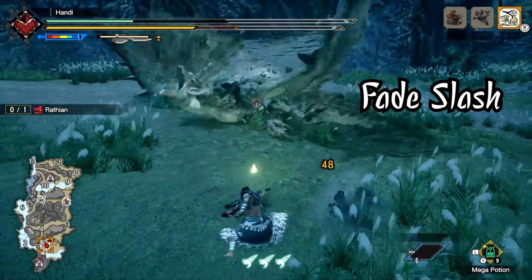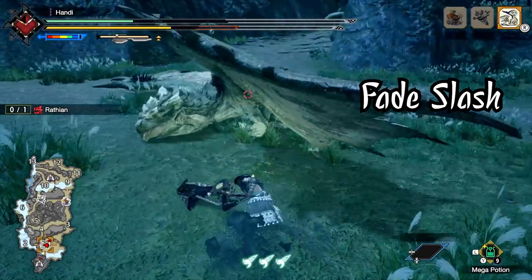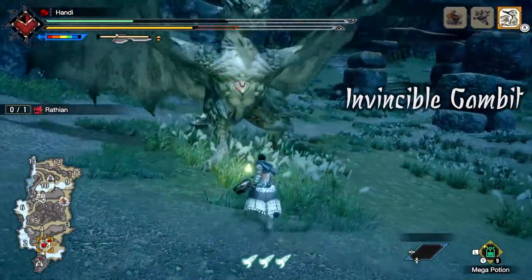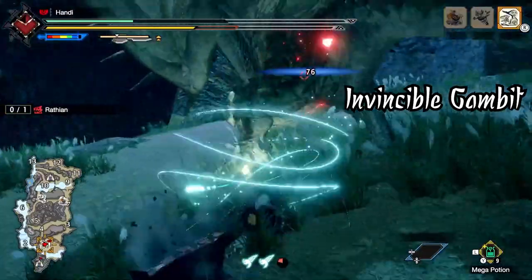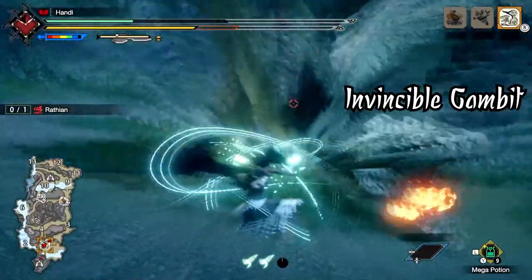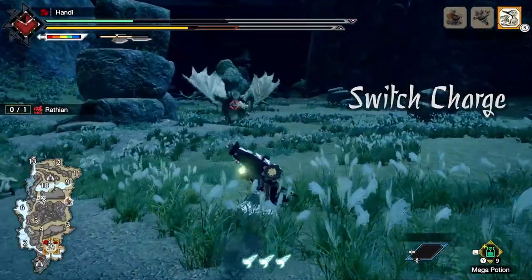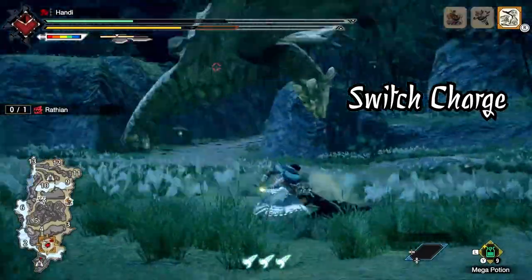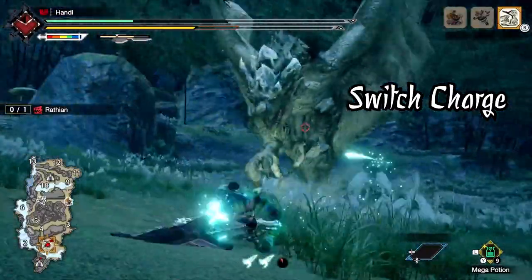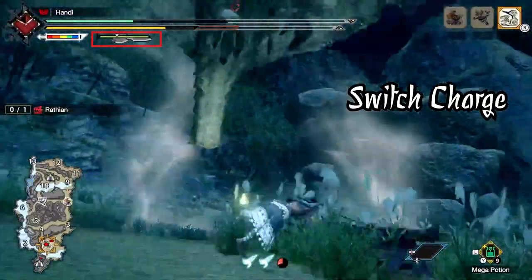Not only that, but for some reason the fade-slash is the attack that always ends up in a trip for me while I'm in axe mode. As far as the switch skills go, axe mode is very much a staple for most of them. Invincible Gambit will take you right back to axe mode with knockback resistance while unleashing a flurry of slashes. The Switch Charger switch skill can be extremely useful, especially since it only requires one wirebug — you'll revert back to axe mode with a large chunk of your sword gauge filled.